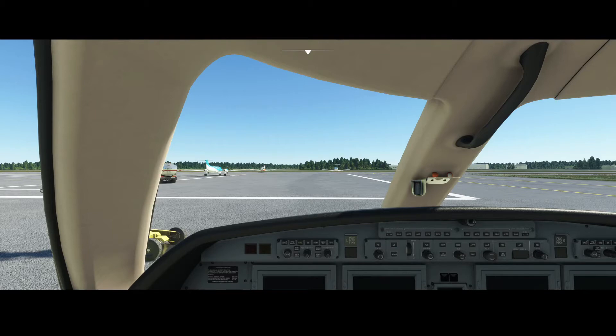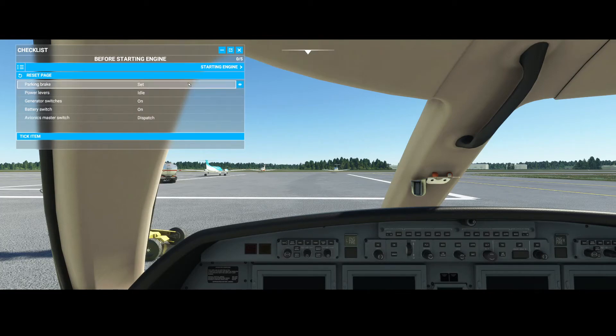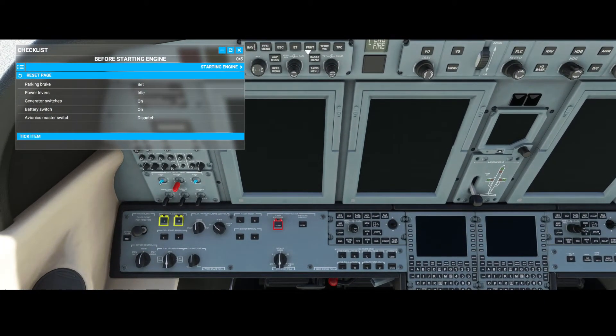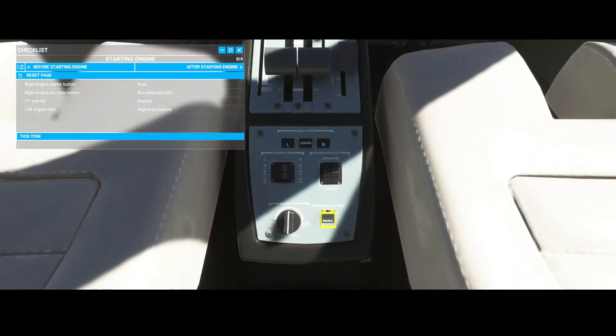Let's start the aircraft. We're going to follow the action plan: park and brake is set, power levers are set to idle, generators are switched to on as you can see, and the battery switch is currently switched to off but needs to be set to dispatch. Once we've done that we can go and start the engines — we're going to push the starter for the right engine.